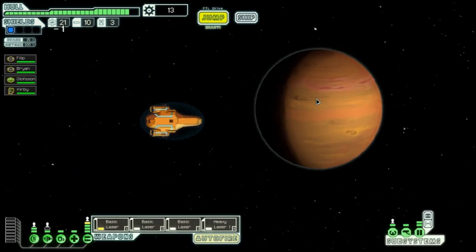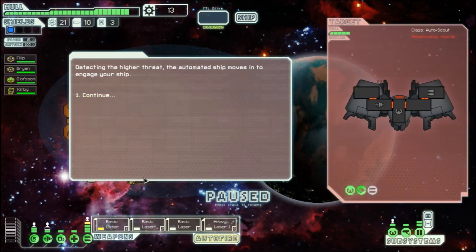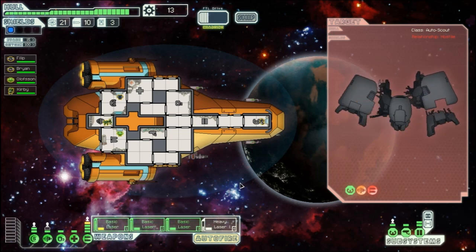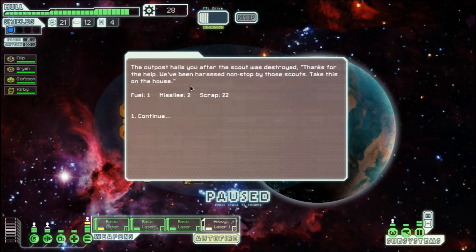We detect an automated rebel scout attacking a small refueling outpost and choose to intervene. The automated ship moves to engage us. We aim for its weapons and piloting. The ship breaks apart — 2 missiles, 1 drone part, 5 scrap. The outpost hails us afterward: 'Thanks for the help, take this on the house' — 1 fuel, 2 missiles, and 22 scrap.